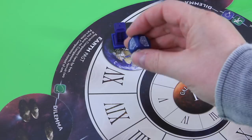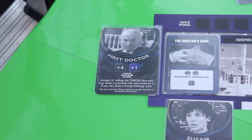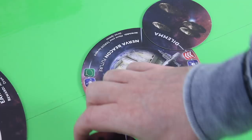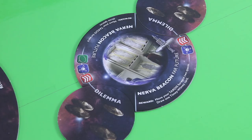Before I travel somewhere other than Earth I have to roll the TARDIS dice. Four sides show the TARDIS symbol which is good, and two sides show a question mark. If I roll the TARDIS symbol I can draw two location tiles and choose one; if I roll the question mark I have to draw a location tile and go there with no choice. But as red, the First Doctor's special ability says: instead of rolling the TARDIS die, you may draw a location tile and move to it - and if you do, draw a timey-wimey card. So we will simply draw the very first location tile and place it next to the game board.